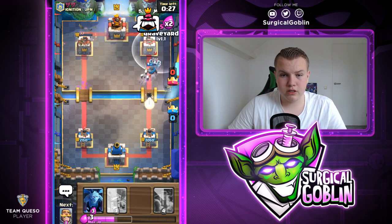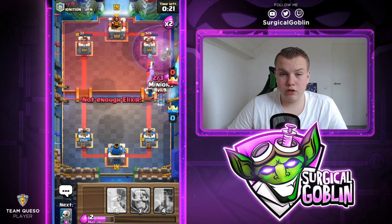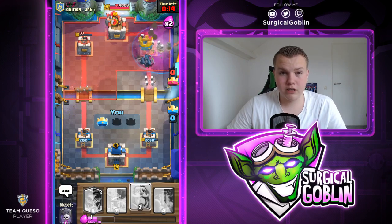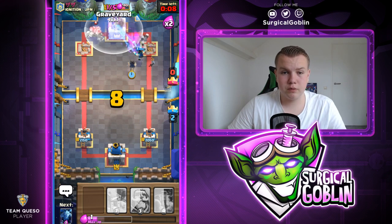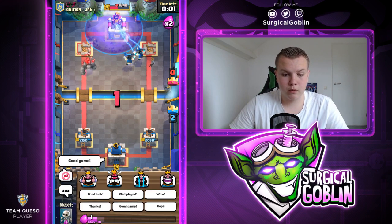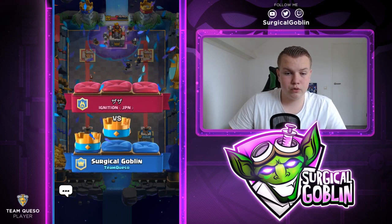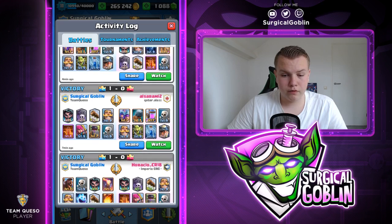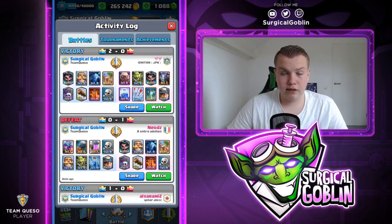He's giving the angry face knowing we keep the pressure up. We're doing a really good job not allowing him to build up a push. That will be tower number one — now we'll take tower number two. Maybe this will even be a three crown. He drops his Electro Wizard — probably won't be a three crown. Let's drop the Graveyard on top anyway. Well played and thumbs up! Being able to keep the pressure up didn't allow him to build a push — pretty good game. We won!